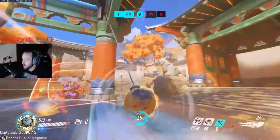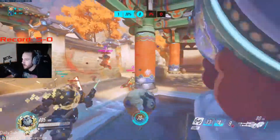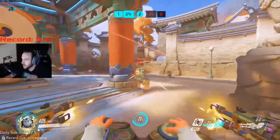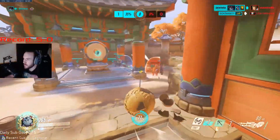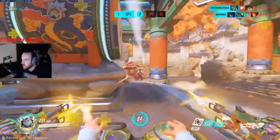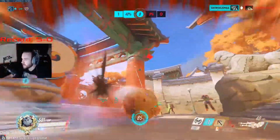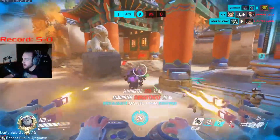We end up slamming their tanks because they had anti and we couldn't find anyone else. Now they put the shield down so we go for the roll to knock them out of the shield. Since we have a Widow on our team, we want to knock enemies away from the shield so she can get value.